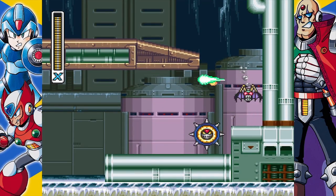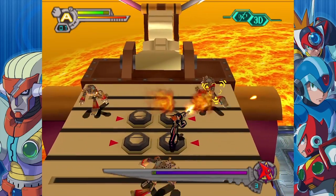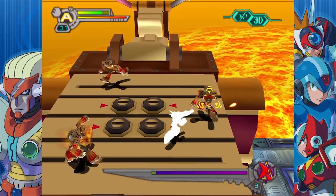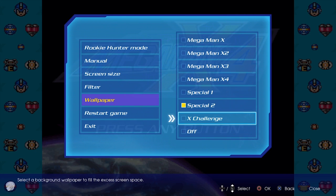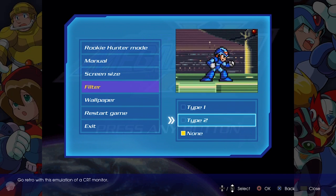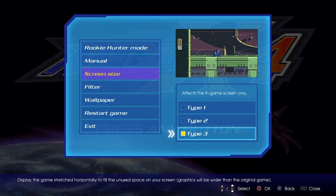Not that you will want to play X7 that much — burn to the ground! You can also toggle the screen size, filter, and the background for every game. This is a simple but nice touch that allows you to customise exactly how you want your experience to be when playing these games.